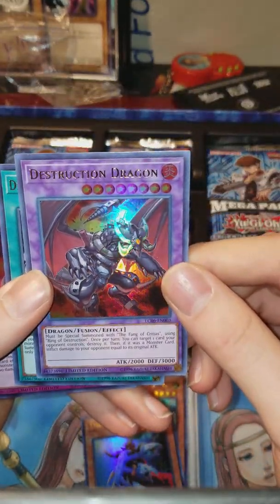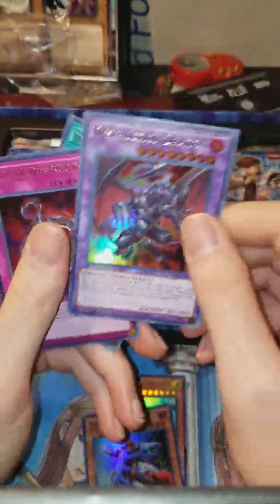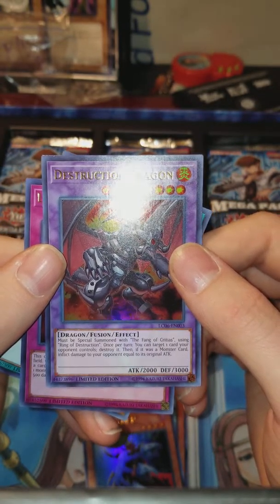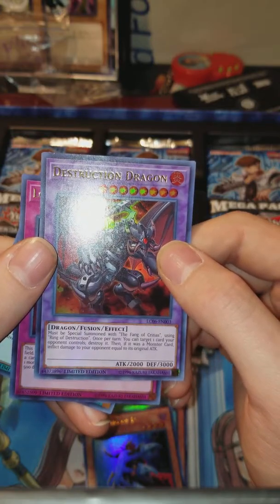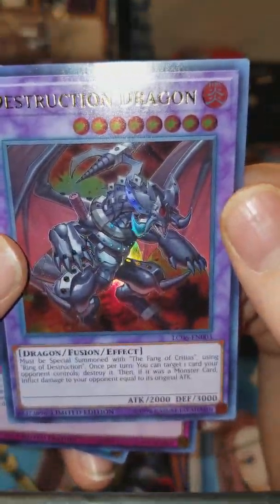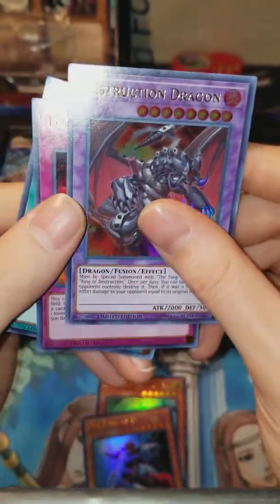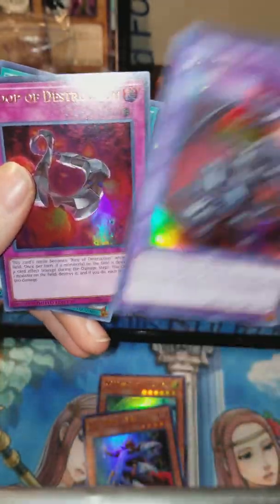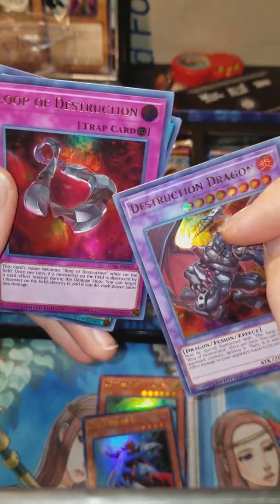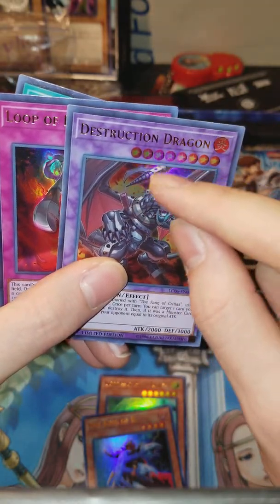This is one I've been wanting to see — a new Fang of Cradius, goes with this. Oh my god, that's awesome. Once per turn, target one card your opponent controls and destroy it. If it was a monster, inflict damage equal to its original attack. But look at that — that is a beautiful dragon. The fire-spitter holes are right here along here.